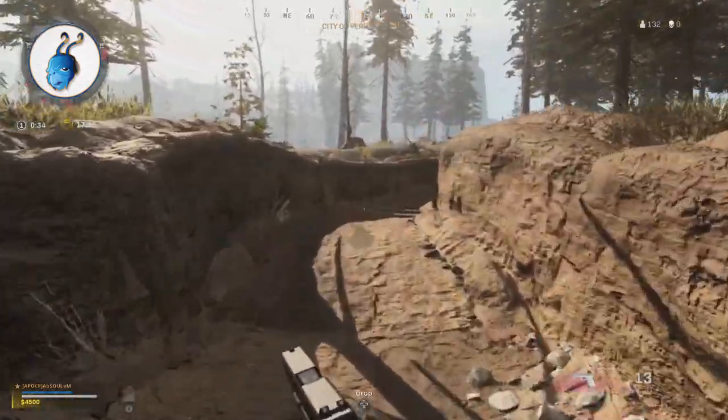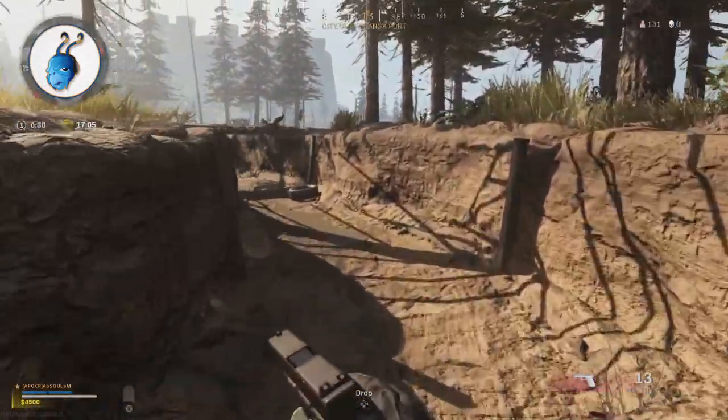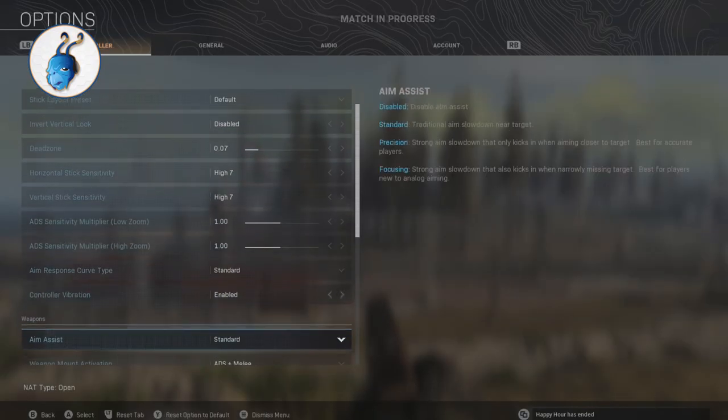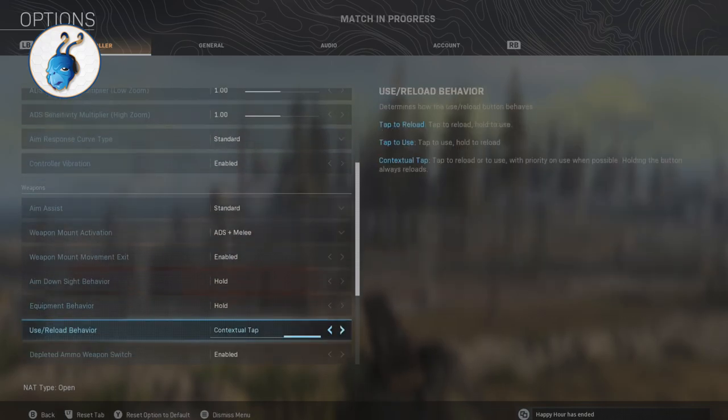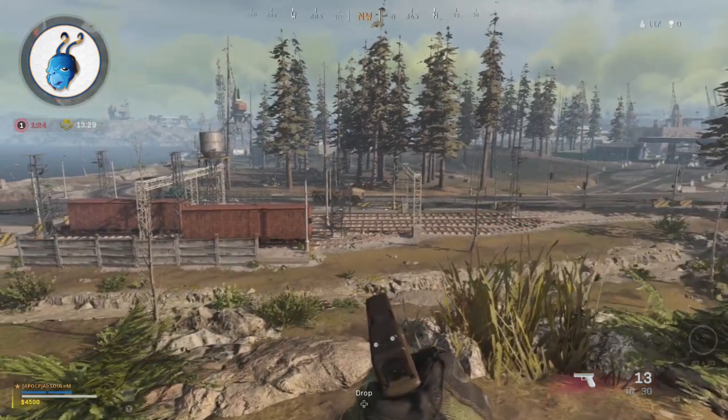Now, that's a basic rundown of this glitch. However, I've taken the time to figure out a method to make this a little bit easier because like I mentioned earlier, this glitch isn't very easy. To get started, you need to go into your settings and change the use/reload behavior to be on contextual tap. This will allow you to get into the vehicle quicker and at the moment it's necessary for this glitch to work.